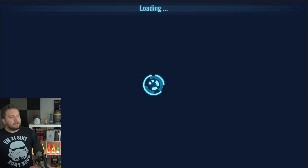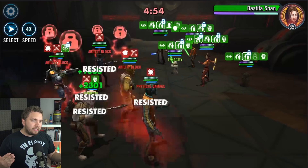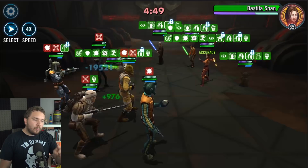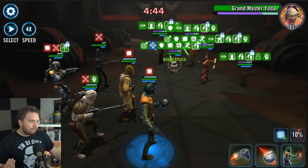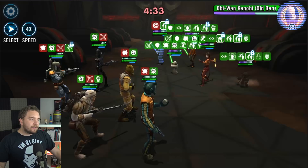Let's see what the Bossk bounty hunter team can offer. We're going hunting for Jedi tonight and the beginning is going to be really nasty - the Jedi team is just so fast. There's no way to really outdo them with a bounty hunter led team at the start. They're doing mind tricks and all this nasty stuff, but in the long run we'll be fine because of Bossk's leadership - we're going to regenerate a ton of health and protection. I'm going to stun their Old Ben so I don't get stuck behind a taunt. Unresistible stuns are critical against a high tenacity team. Now we're going to try to get our contract triggered as fast as possible.